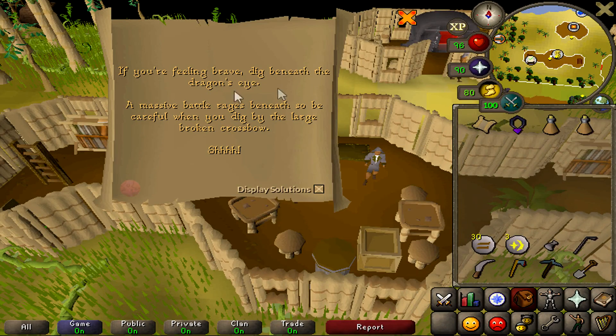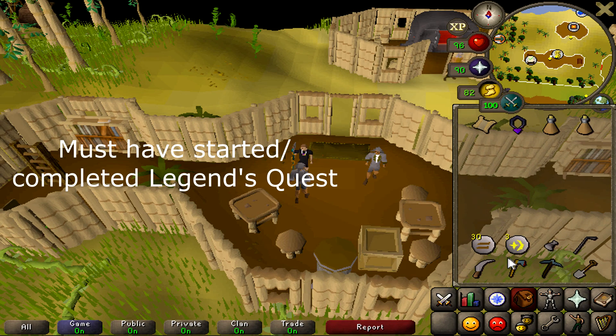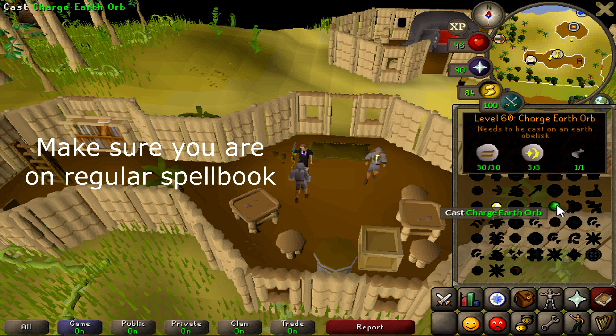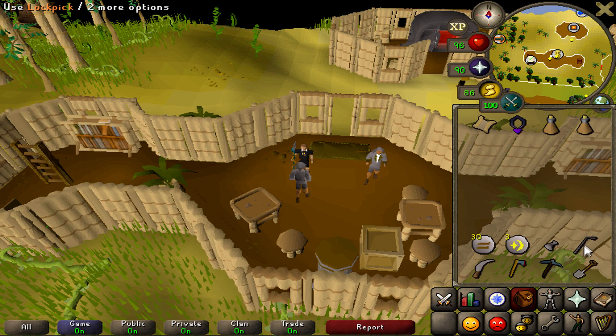The clue scroll reads: 'If you're feeling brave, dig beneath the dragon's eye.' For this clue scroll you're going to need eight different items: 30 earth runes, three cosmic runes, an unpowered orb — these three items are going to be used to do the charge earth orb spell, which requires level 60 magic.